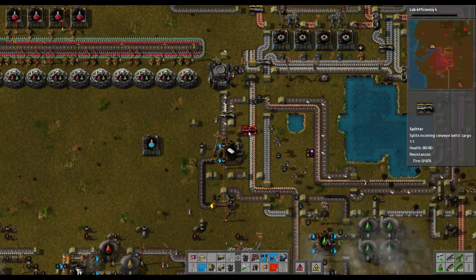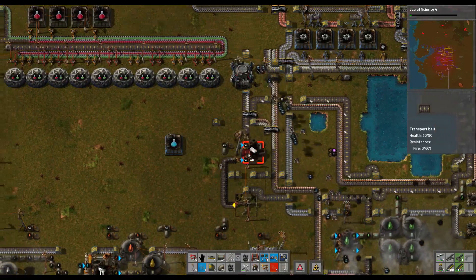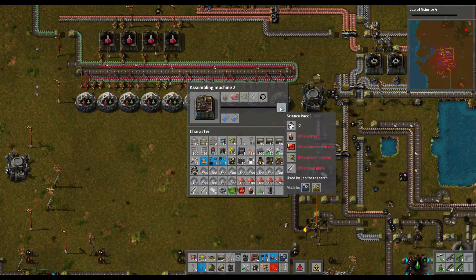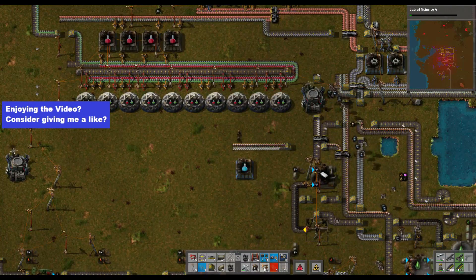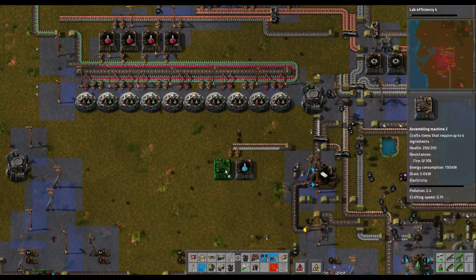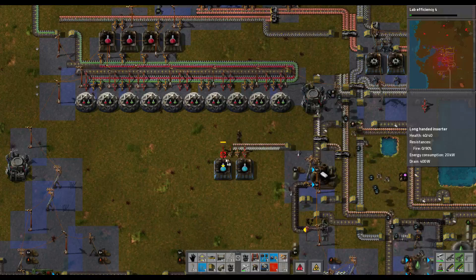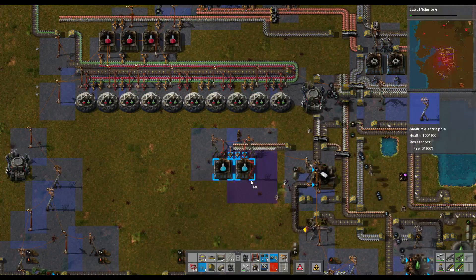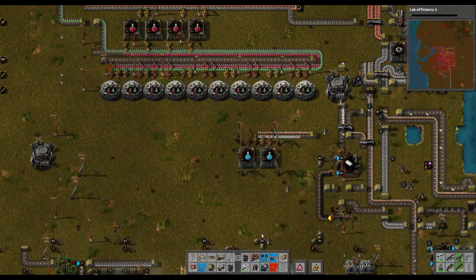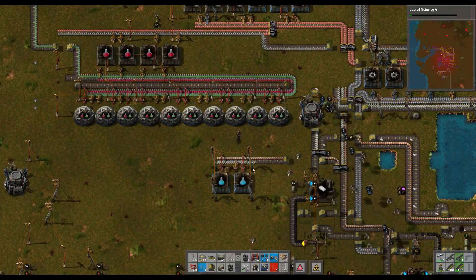I think if we put a splitter in here, we'll keep it like that — one of everything so it doesn't matter which order we do it in. We'd like to do two at once. A bit more belt. So we've got battery and steel going in.